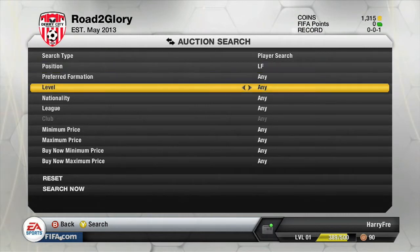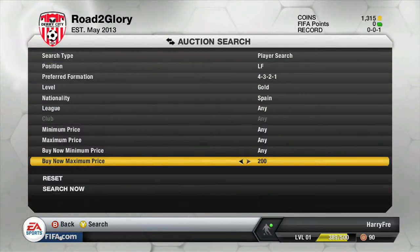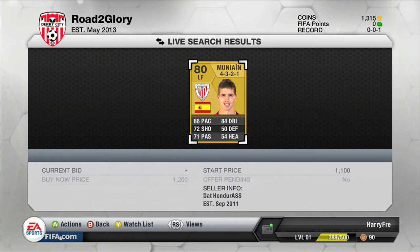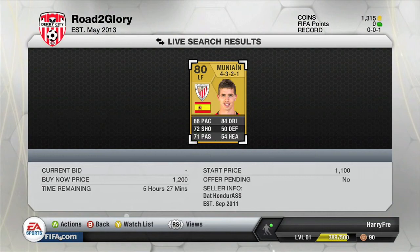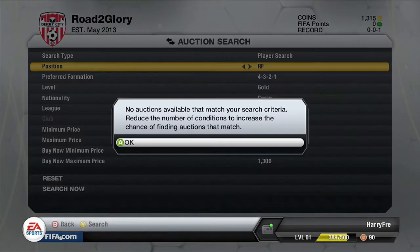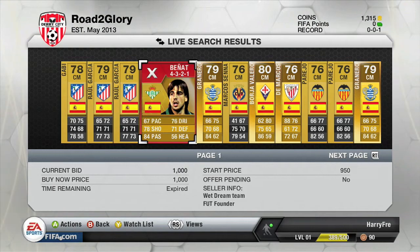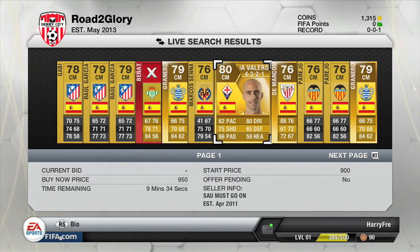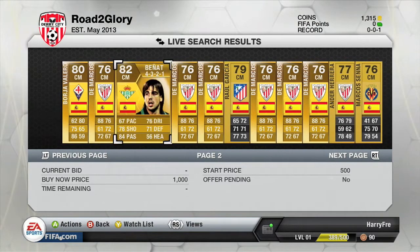I'm looking for a left forward — I want someone to cut in on that left foot. I was thinking about Teo but decided against him because of his three-star skill and three-star weak foot. Then I saw Mnayin but he only had three contracts left, and at this stage you've got to be getting players with a lot of contracts remaining. I searched right forward — no one available — then searched centre mid.